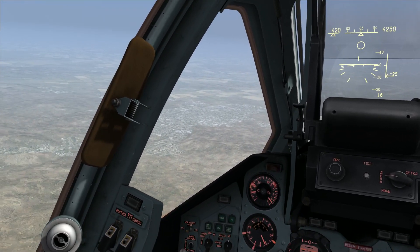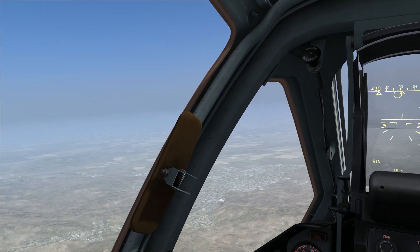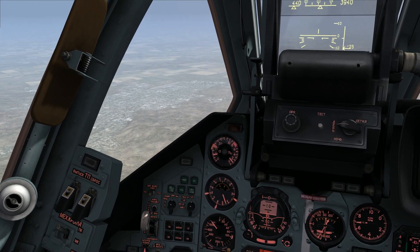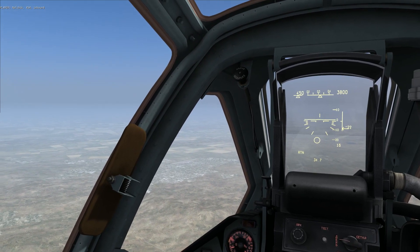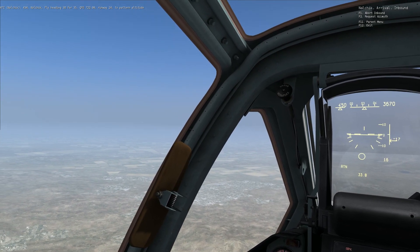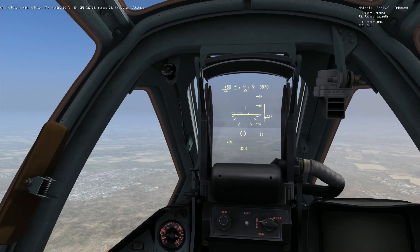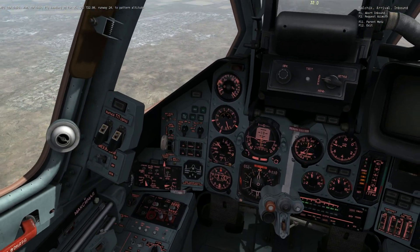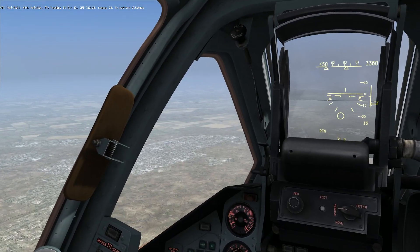After flying for about ten minutes — roughly a hundred kilometers from the waypoint to our home plate — let's contact the ATC. Inbound 434. Now check, fly heading 343-5, runway 24, pattern altitude. The runway looks clear for now, so we're going to go straight towards the final approach while bleeding our airspeed.